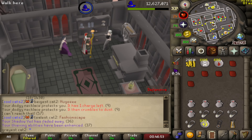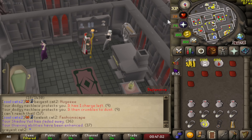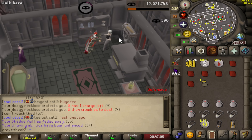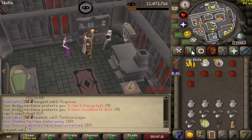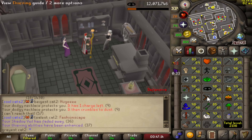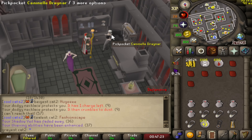We have reached a decent milestone — not 99 thieving yet. If I show you the loot tracker, we have 4,999 Vyres pickpocketed, and the drop rate for the bloodshard is 1 in 5,000. So we now have 5,000 Vyres pickpocketed but unfortunately no bloodshard. Looking on the bright side, we have about 3,000 more pickpockets to go, so in total about 8,000 pickpockets to go for the bloodshard. Things tend to work out around drop rate in RuneScape, so hopefully the bloodshard comes a little after drop rate.